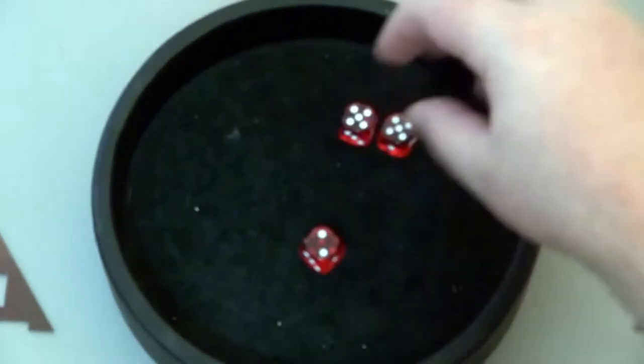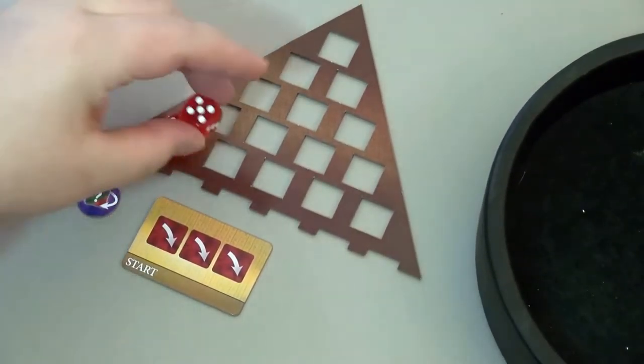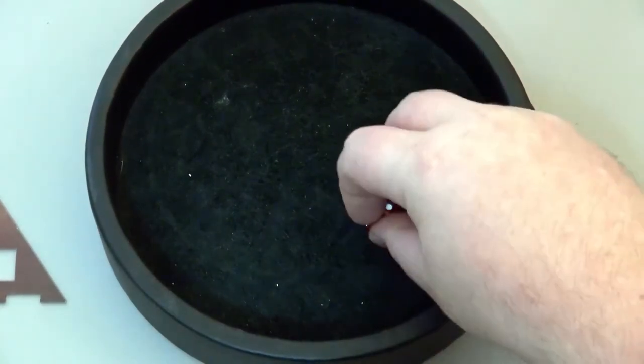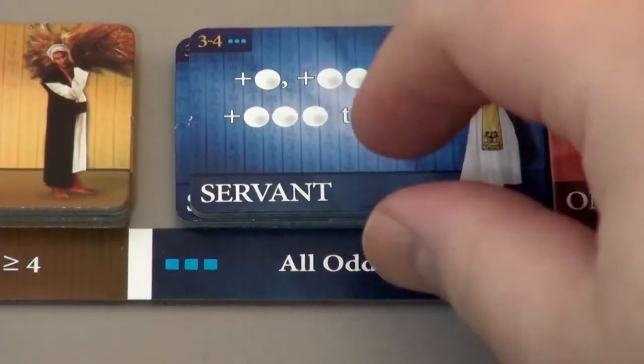Five — that's a double. And we're looking for another odd, or a five plus. That's a three, so that is another odd. So we have three odds, which also allows us to take a servant.